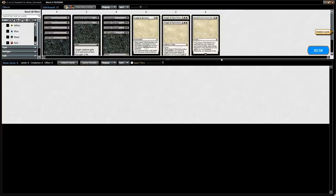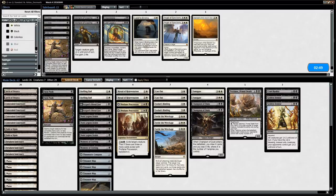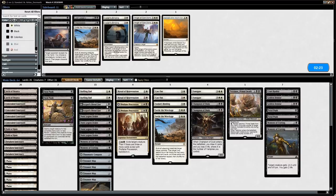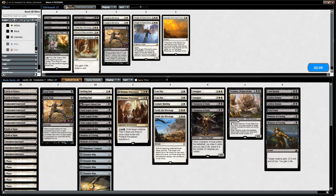Sideboarding against blue-green Merfolk — this is where we want the 2 Golden Demise. We also don't mind additional copies of Fatal Push and Moment of Craving, although we don't want to overdo it with spot removal since the opponent might board into a more controlling deck. We can get rid of perhaps an Ixalan's Binding and a Settle the Wreckage, shave a Blood Fast, and the Ritual of Rejuvenation can probably go. This seems fine — we have plenty of removal and eventually we'll find a way to win the game.